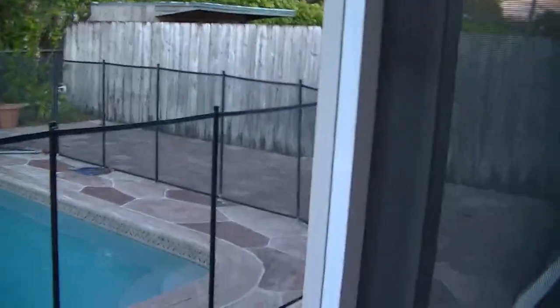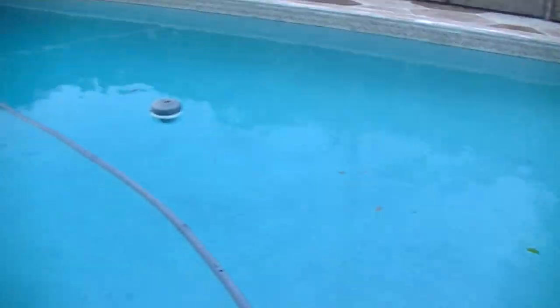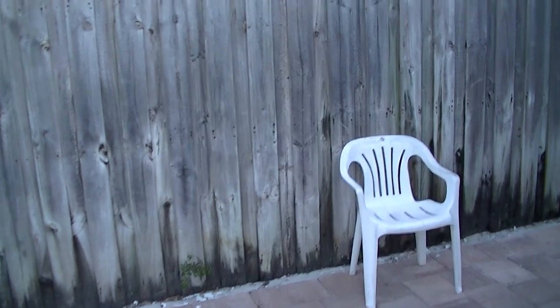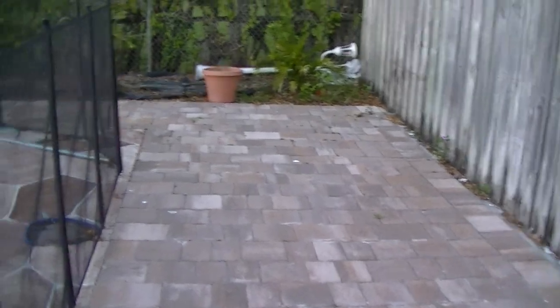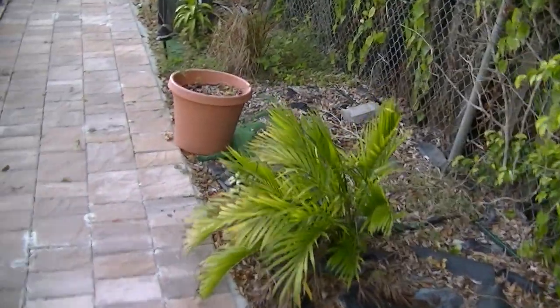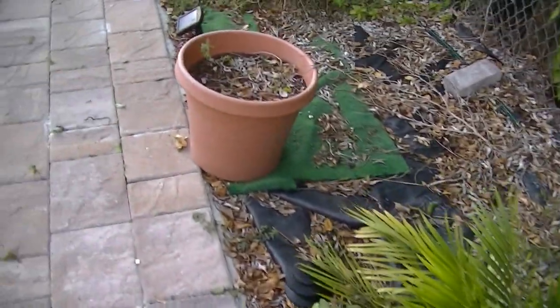It is 5:20 PM. The sun will be setting very soon — we want to see how it does with this kind of lighting. You can see the clouds over there, see the pool blue. Let's go ahead and do a quick little walk through and see how this AI thing does. It's walking normal, and again this is already getting close to sunset — there's no sun overhead. I wanted to see the colors like this, and tomorrow I'll test it with full sunlight.